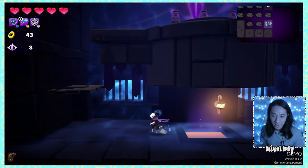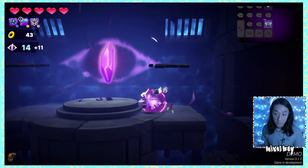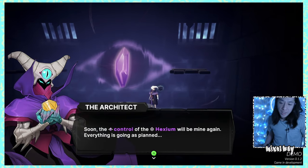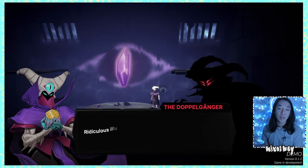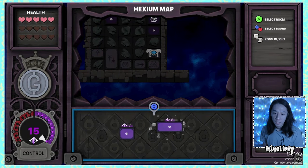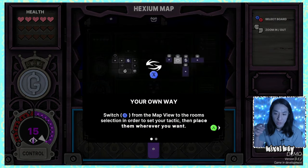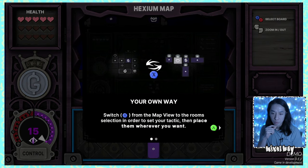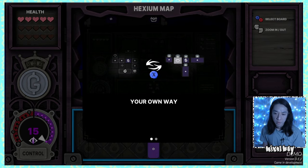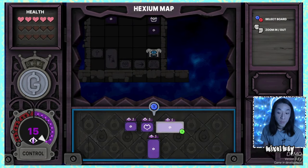There's a treasure room here. I'm going to break things and collect control — 'soon the control of the Hexium will be mine again.' I have new rooms now. The map lets me build wherever I want. Each room is different and has its own control cost. Let's dive into the red — we have 15 control right now.